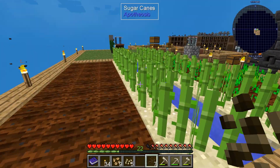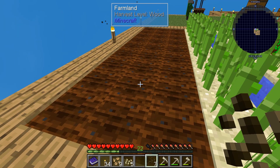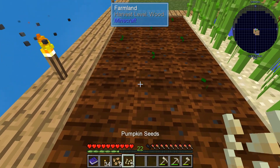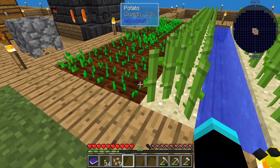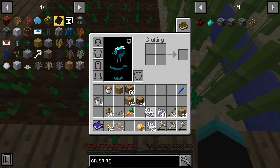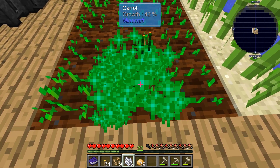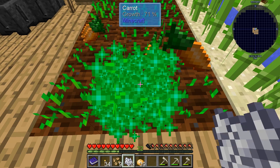Melons and pumpkins are a bit annoying to grow because they don't land on the farmland — you know what, I'm just going to plant it anyway. We'll plant it in a star-type pattern so we get a bit more. There we go. We should have — why are there so few carrots? I thought I had more. Oh yeah, I used all the carrots to plant — that's why I have so little.